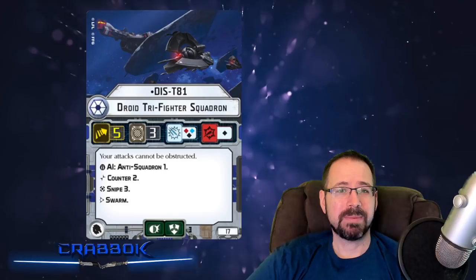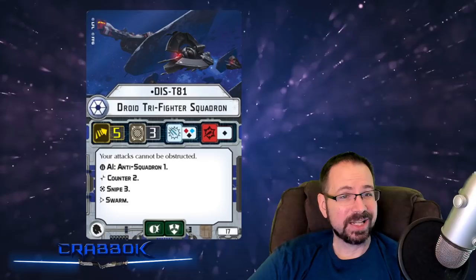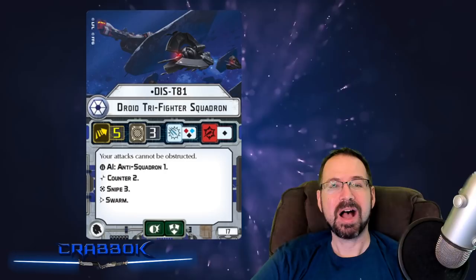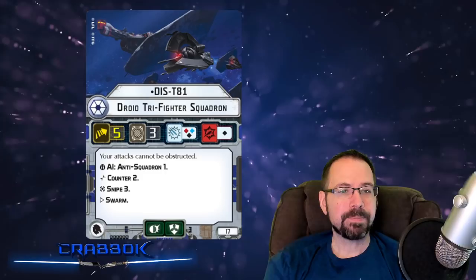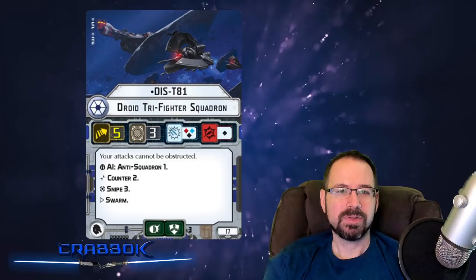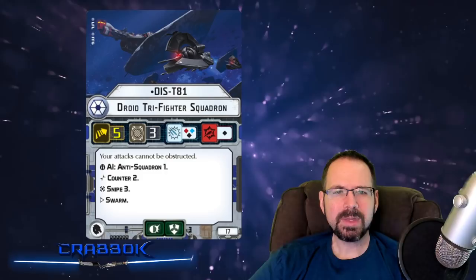DIS-T81 is the first named ace for the Tri-Fighters. He's going to have rainbow Anti-Squadron dice — a red, blue, and a black — and a black against the ship. His ability is quite simple: your attacks cannot be obstructed. So he wants to hide on an asteroid and be protected by it — attacks back at him will be obstructed. He also has AI Anti-Squadron 1, Counter 2, and Snipe 3. That Snipe is especially cool — you can also just stay out of range and throw three blue dice at somebody at distance 2, which gets you out of counter range. Really nice set of abilities. At 17 points, that's a really great ace.